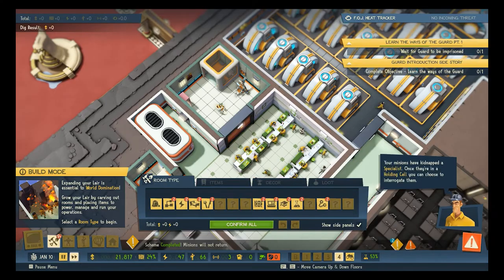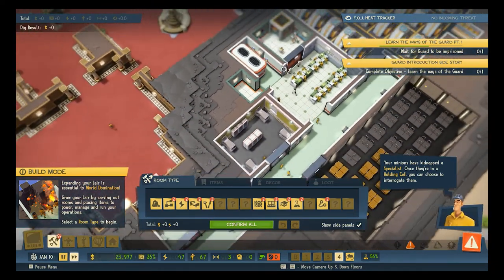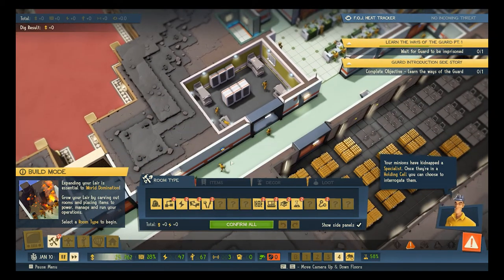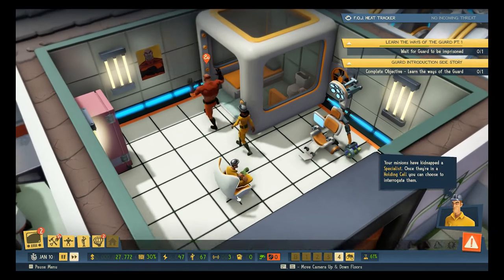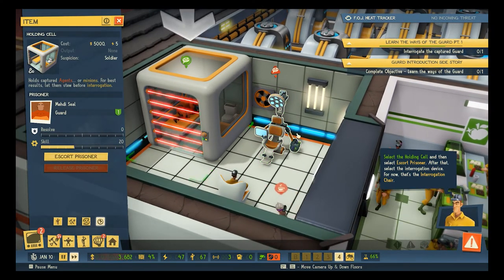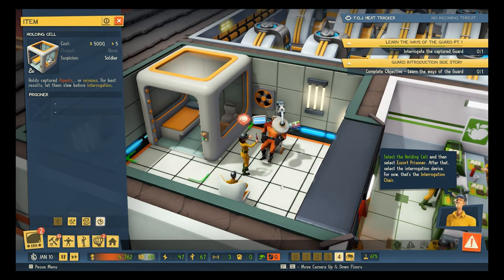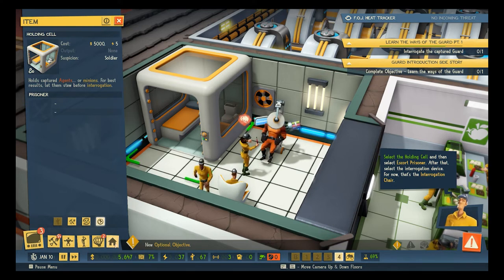Lunchroom is looking good — we've got a person just sitting in a chair. Your minions have kidnapped a specialist! The holding cell — select the holding cell. Escort the prisoner to the happy fun time chair. We're going to interrogate this specialist for information. Sure it's all above the board? Crucial part of any interrogation. That person's being interrogated.